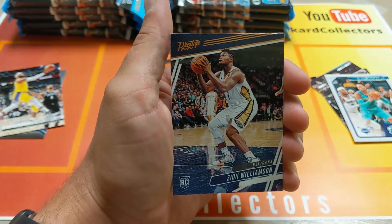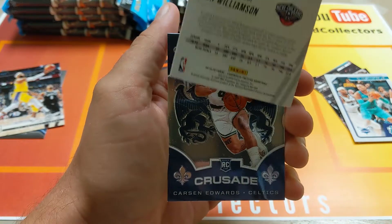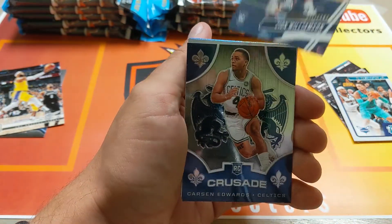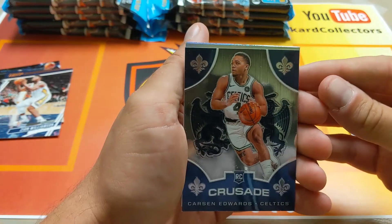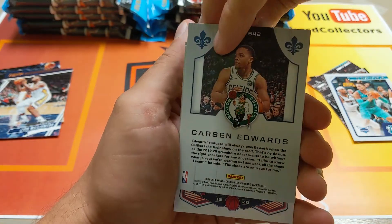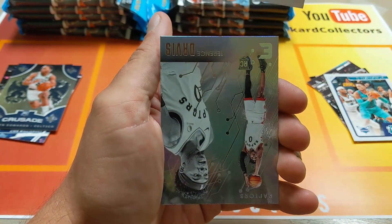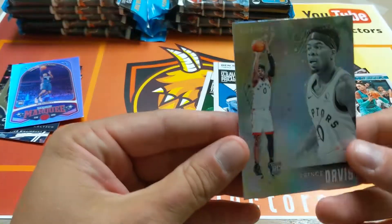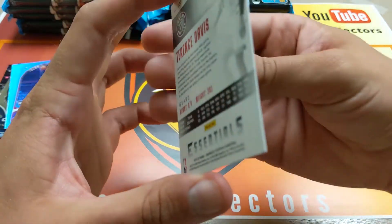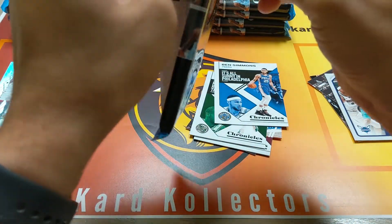Zion! We got a Ja, LeBron, and Zion. This is actually a Prestige — it looks like a Bronze Parallel Prestige, similar to the XR Parallel I got. Not a bad pack for seven bucks — a Zion, a Ja, and a LeBron. And what's this, Dan? A Crusade card. Yeah, so every pack of Chronicles has a Marquee, a Crusade, and — I can't remember the last one. Marquees are kind of cool cards too. We also got Terrence Davis — these are the Essentials. You get at least one of these in every pack, and they could be part of the Bronze or Green Parallel sets.